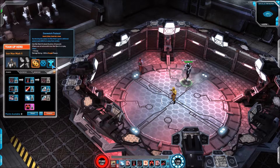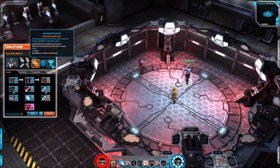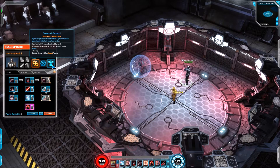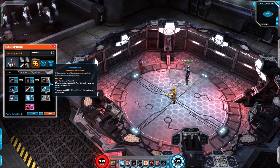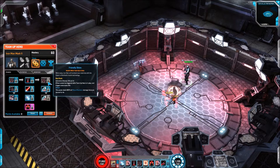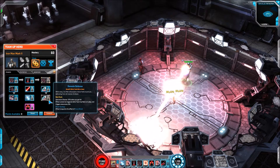Passive-wise you've got Overwatch Protocol — it's 1 energy and 300 to ranged powers, so if you're on a ranged energy character you're looking at an extra 460 damage rating, which is really not bad at all. For the team-up away skills you've got two: Micro Missiles with Bigger Payload converts into Friendly Skies, and Force Shield becomes Remote Defense.